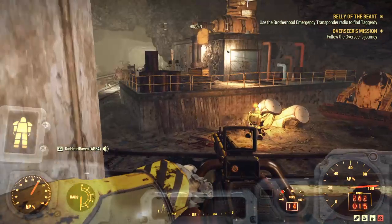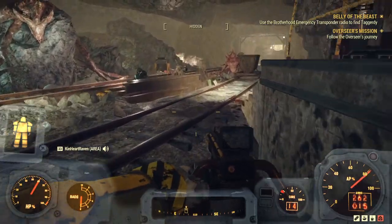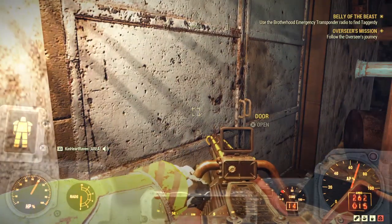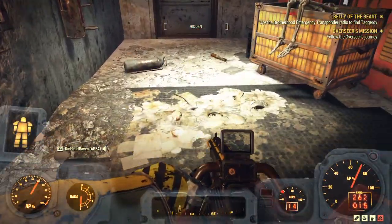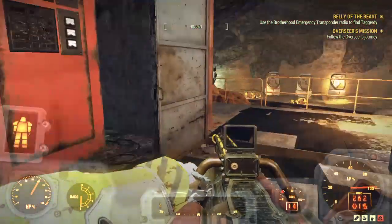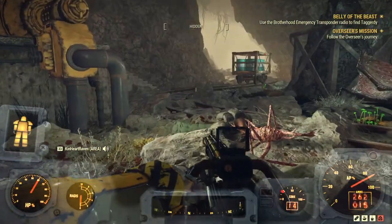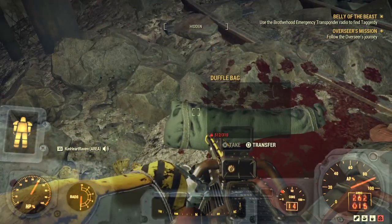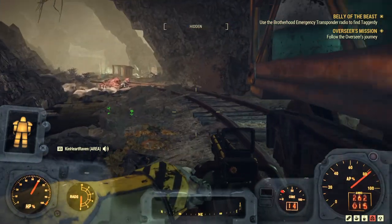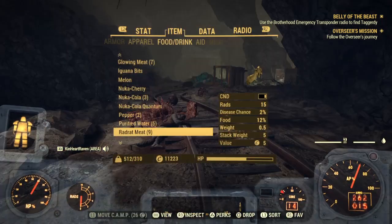Nine out of ten — totally recommend. There is a door over there. I think this is locked — nope, it's not; that's the one that's locked. Now again, don't get discouraged for being over-encumbered; it's not that bad. If you just take a breather every now and again and let your AP recharge, you can move at the snail's pace we're moving at. And I haven't even turned on the transponder — silly me.